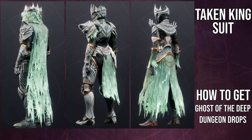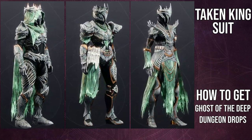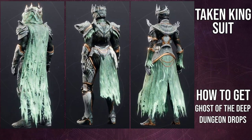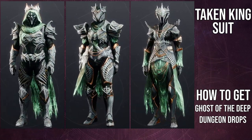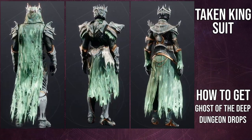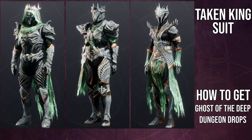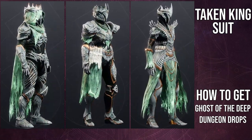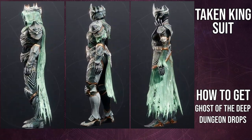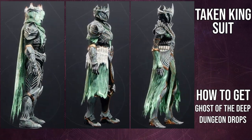The other thing — and this all really comes down to shadering — is I wish the candles on the class items, specifically the flame, actually changed color. It doesn't change color; it's always going to be that red, which is not the biggest deal in the world, but I do wish we could change it. I also wish the candles on the Warlock waist were lit and changed color. The only other unfortunate shadering issue is that the mark for the Titans does not shader the same as everything else.